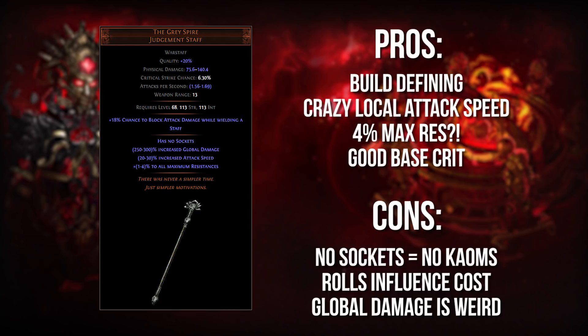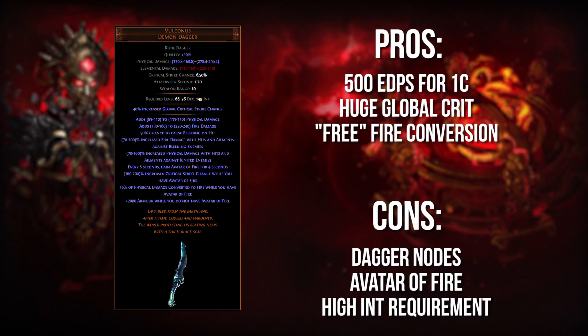It does have some downsides. One, it has no sockets in it, so you can't use a Kaom's Heart, which is a big benefit of two-handers. Variable rolls will make it pricier depending on whether you want a good one or an average one. And then global damage is kind of weird to scale — the more increased damage you already have in your build on your tree, the less value you're getting out of the global damage on this staff. So you have to be careful about what other aspects of your DPS you're scaling. And for anybody curious — no, global damage does not work with your minions. So this is not some insane minion staff that also gives you 4% to max resistances.